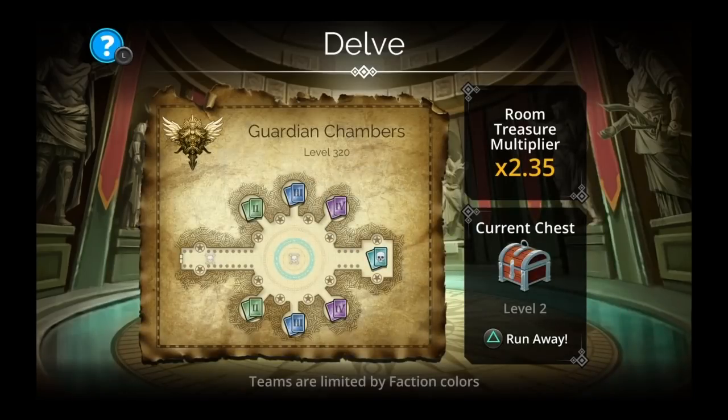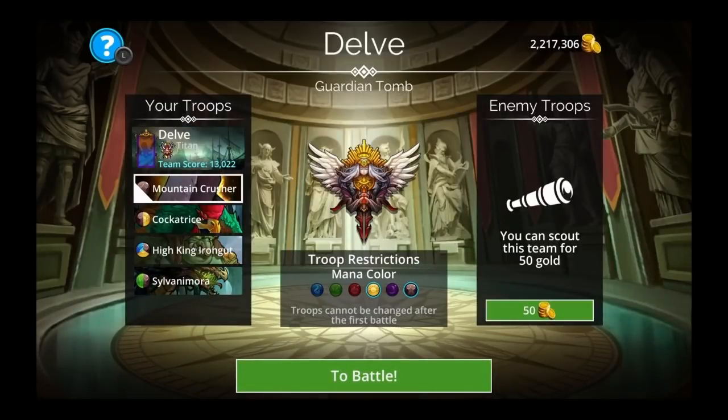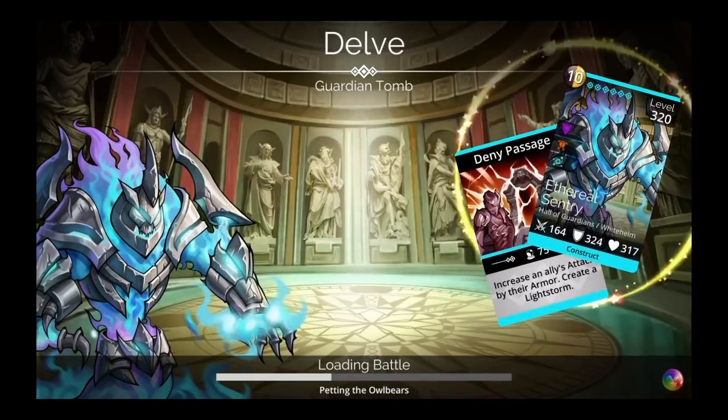Let me check the banner now that I have a chance. We're heading straight through to the boss. The banner is the Kraken Banner — brown plus two, blue plus one, minus purple. We're getting double brown and plus blue for High King Iron Gut, and minus purple because we don't use purple. That's the Kraken Banner.